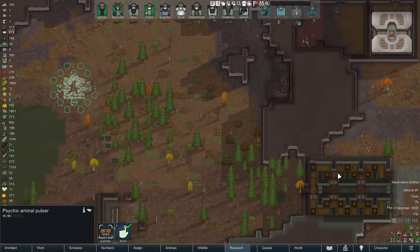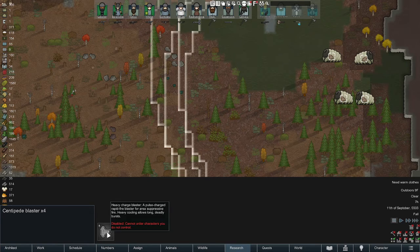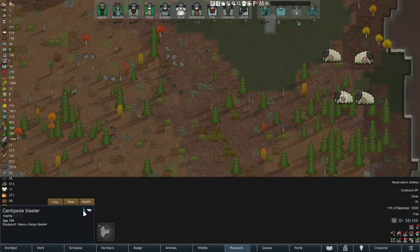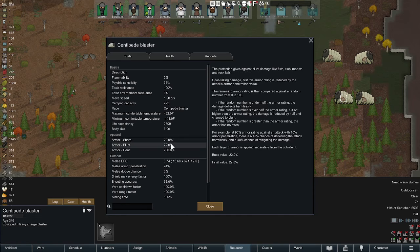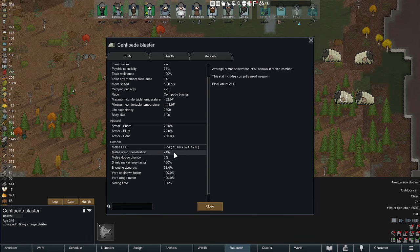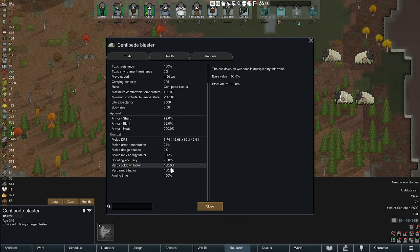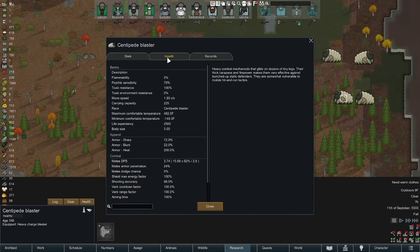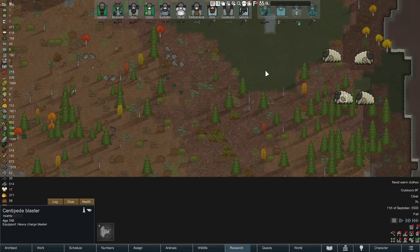These mechnoids are fairly nasty - they're centipedes with blasters on them. These centipede blasters are very high level, high armor, high defense. They withstand heat real well. They've got no dodge chance but pretty good shooting accuracy, which is not good. All of them are at 100% health. These things are tough to kill.